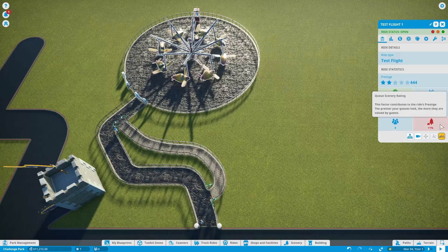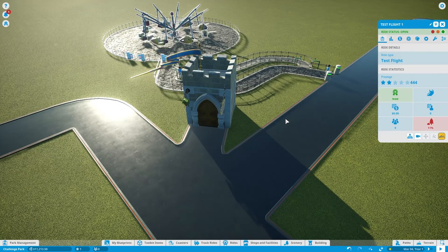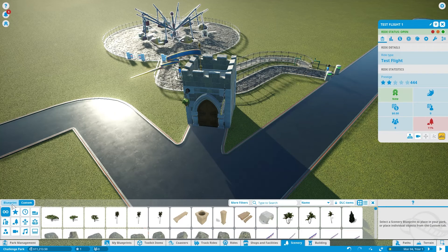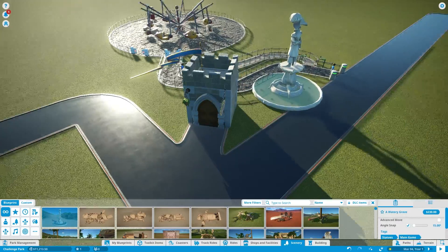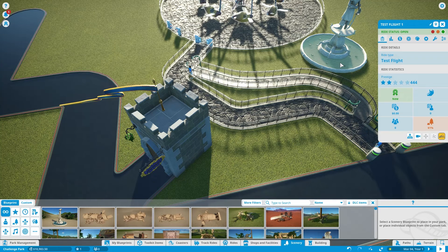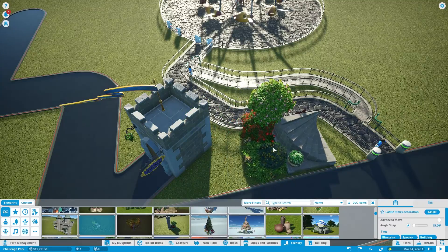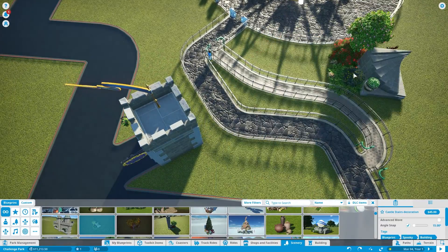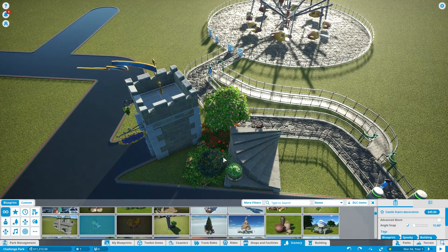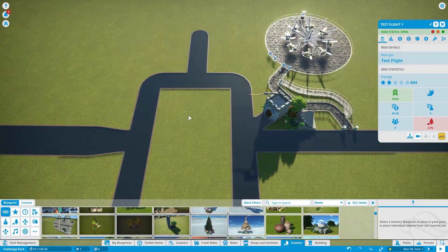Here's the scenery rating — it would have been zero, but with this little building we've got it at least to 11%. The more we add next to the queue, the more we're able to increase that. If we added a fountain, for example — that jumped it to 61, though that's not exactly what I want. Let's try castle stairs instead — that's a nice little one, shouldn't be too expensive. That brings it up to 23. We'll keep adding decorations and other buildings to help.